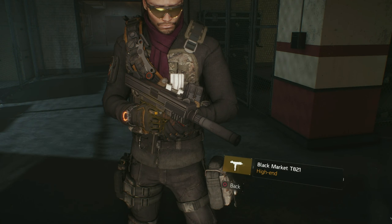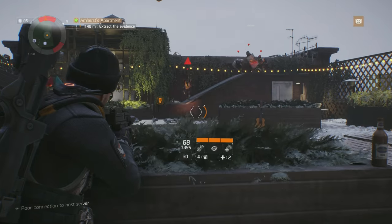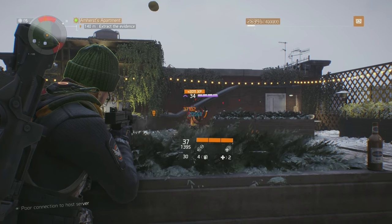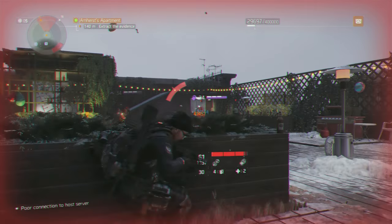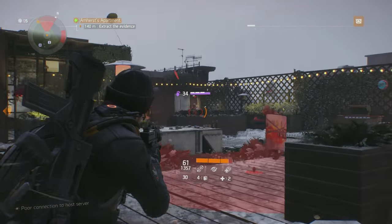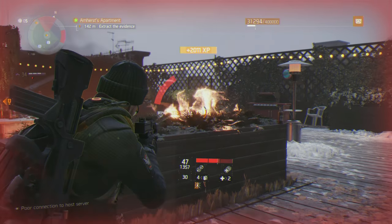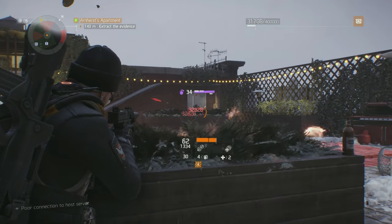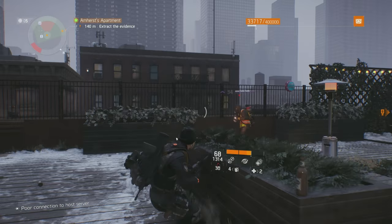First up and in last place is the T821, as this SMG was never in the running for anything but the bottom of the charts. While it does show laser gun-like stability and the shortest reload time of any SMG, the fire rate of just 550 rounds per minute is slower than most pistols. Although the T821 is tied for second with the AUG for most damage per round, the extremely slow RPM holds this weapon back from anything but the bottom of the SMG depth charts.